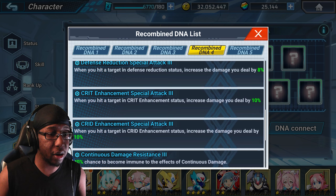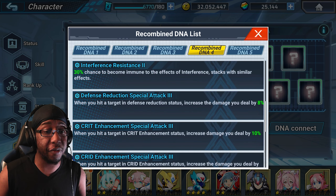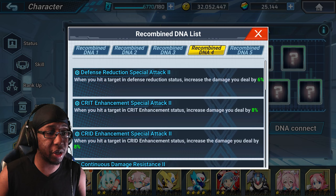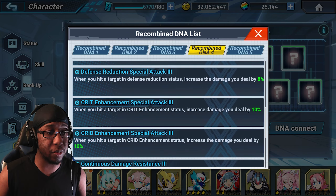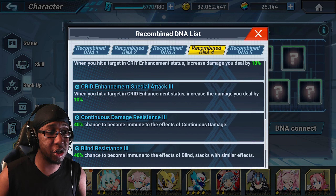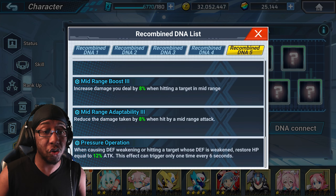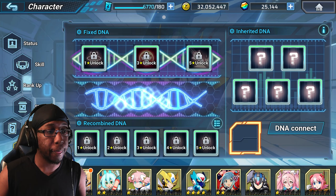We also have Defense Reduction Special Attack 3 — when hitting a target with defense crush, amplify damage by 8%, which is pretty nice. Overall, with pressure operation, defense crush, special attack, and boss killer, 4th Armor X has some pretty good DNA to inherit for raiding, which is very nice.